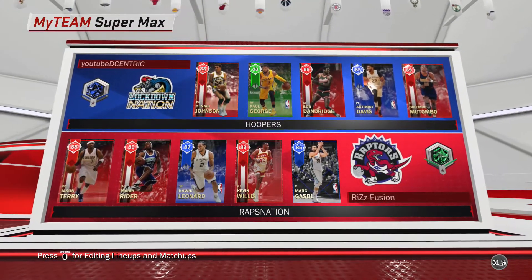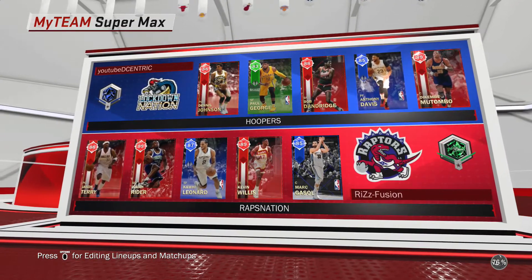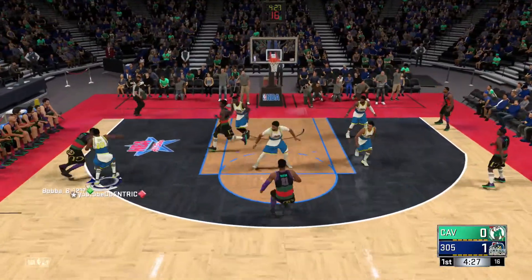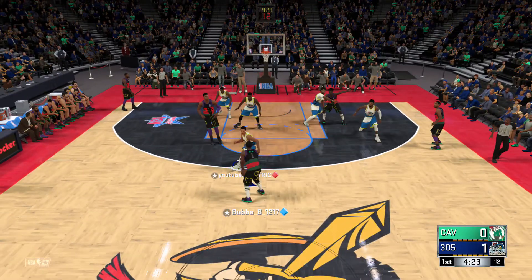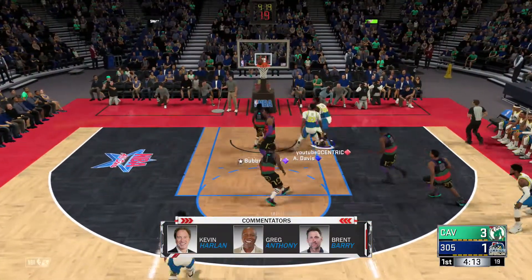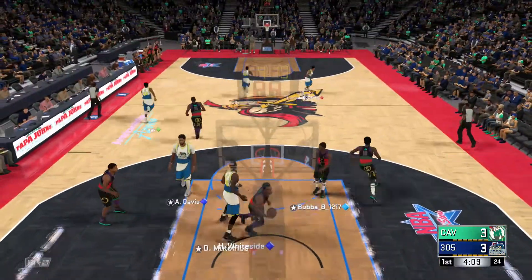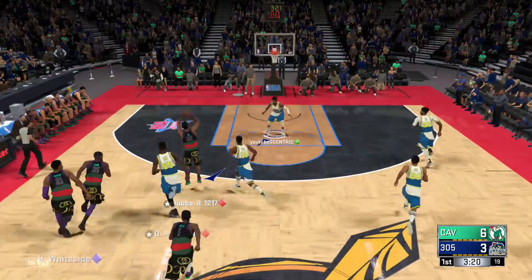Let's get on to the gameplay right here. We're going to be showing off Jeremy Cursey — he's coming off the bench. He's pretty nice. I think he's one of the most underrated reward players. I see everybody with the Rex Chapman, and Rex and Daryl Griffith and players like that — they're nice — but I think Jeremy Cursey definitely goes unseen. Just thought I'd give you guys some gameplay with him.